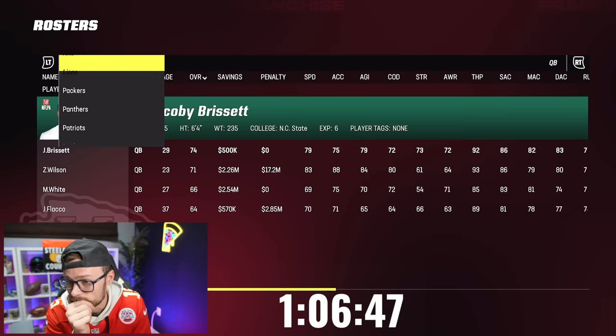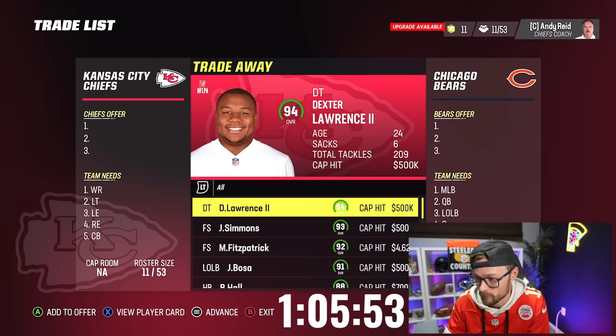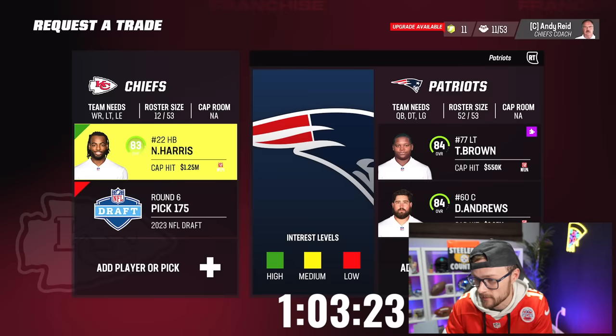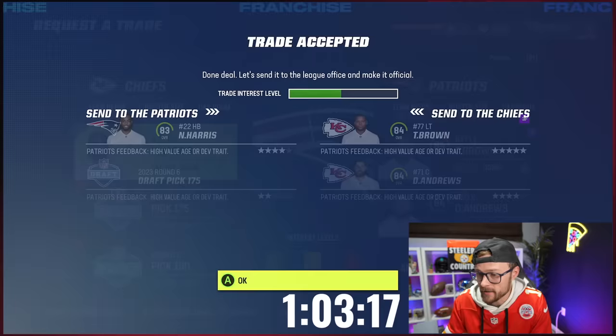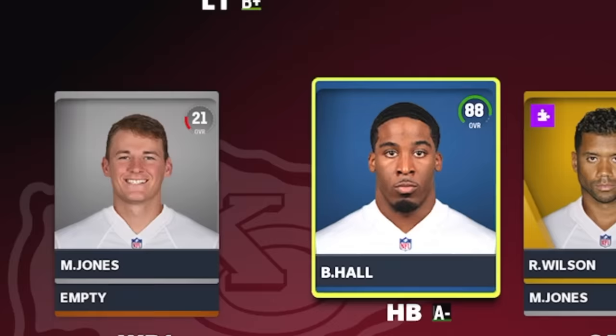We've got to strategically make this next trade — find a 75 overall player we really like and we get that person for free. Mac Jones at 75 overall — yes, we've got to make a trade with the Patriots right now. I'll even try Najee; adding in a sixth round pick, then both picks. We're getting Mac Jones, so I'll justify it. That's another trade completed. Before our wheel spin, since we just hit the hour mark, our new team is looking like this. Mac Jones is at quarterback. Defensively it looks the same, but it's not bad.